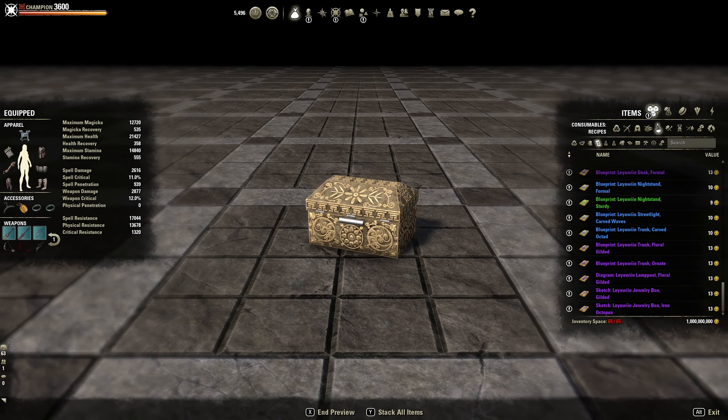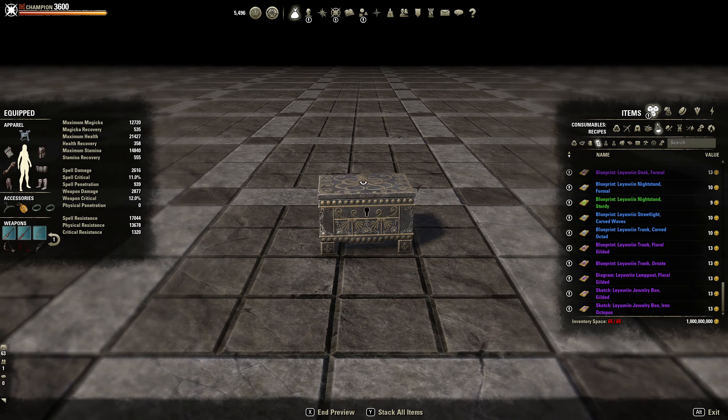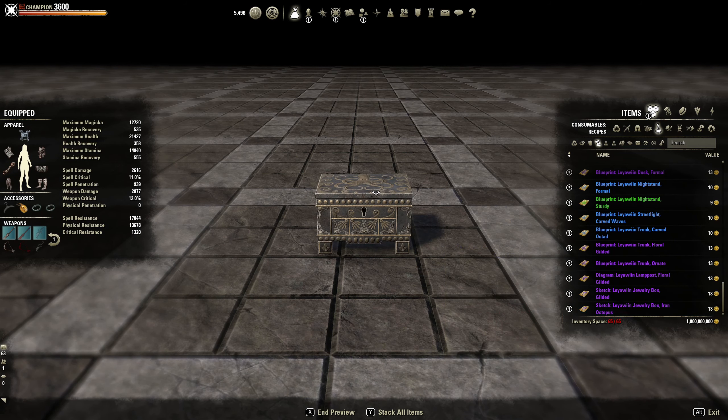A jewelry box. An iron octopus — the octopus on the top. Not sure which one I like better — I like both, but the octopus one is cool.